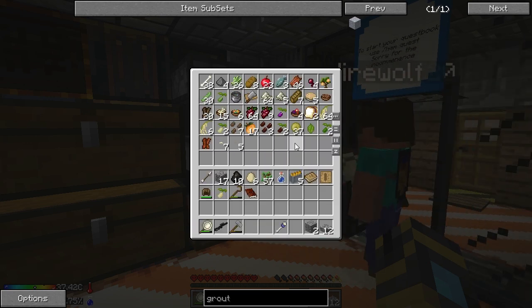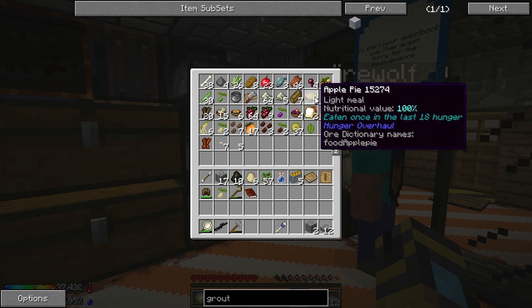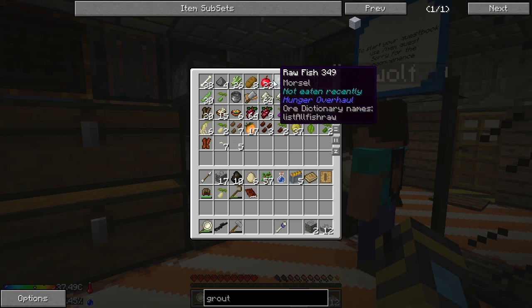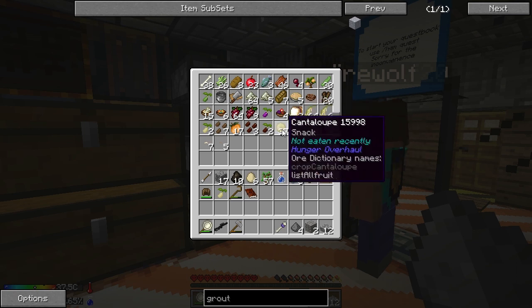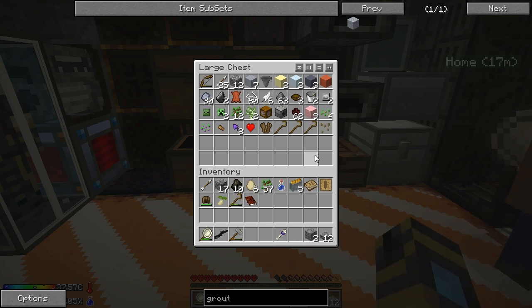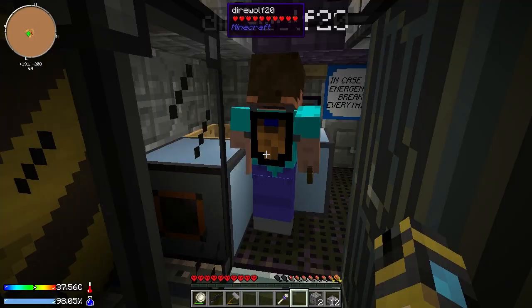If you mouse over a food item, it says something like 'Eaten once in the last 18 hunger.' Every time you eat something, you can't eat it again for 18 hunger beyond a certain number of times. If you eat something about five times, it'll start losing its nutritional value. You'll see it says nutritional value 100%. If that drops down, it'll go to 80, then 60, 40, 20, and then zero — and zero means you won't get anything out of it. So we don't want to let that happen.